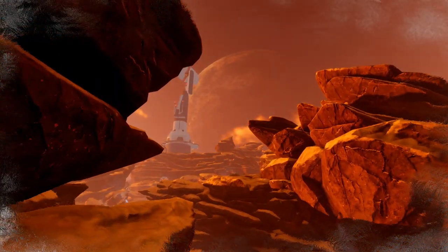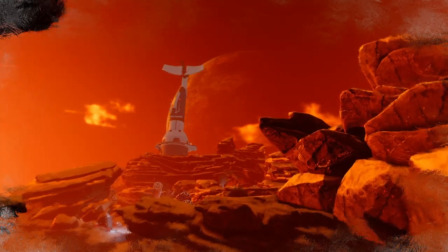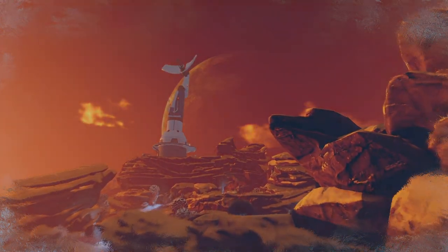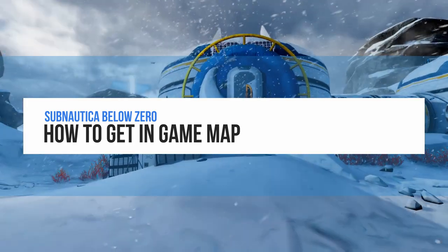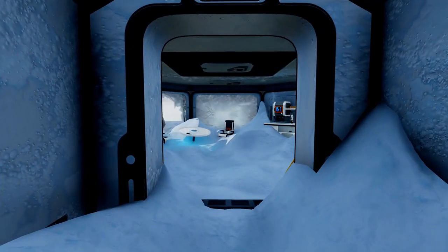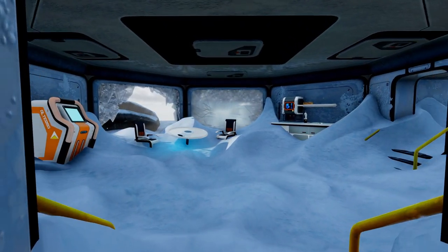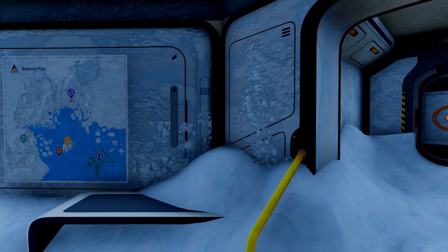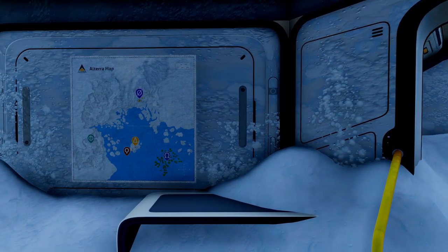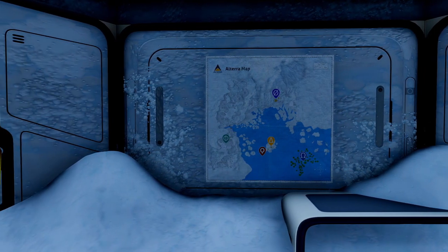Welcome back to Subnautica Below Zero. In today's video we are going to talk about three different options you have in order to get a fully functional map in game. One of these three options is not cheating, but the other two can be considered as small but helpful cheats — I'll let you decide. Let's start with the first option, which is the totally legit way.